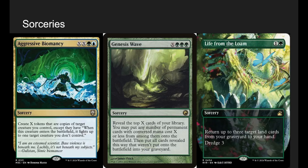Going into Sorceries — all cards we can't get with Zimone. Aggressive Biomancy: we're going to get a lot of mana, so the X cost shouldn't scare you. You make X tokens that are copies of target creature you control, except when each one enters it fights up to one target creature we don't control. It's great with Rampaging Baloths or ETB creatures like Uro. It's kind of a nuke in a way.